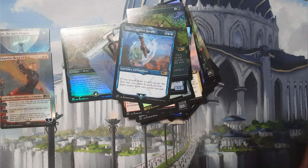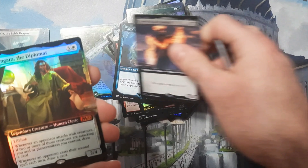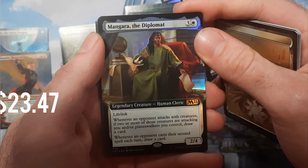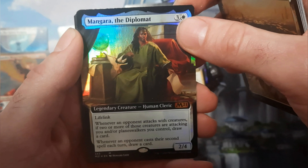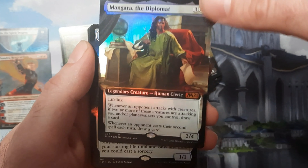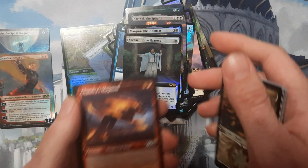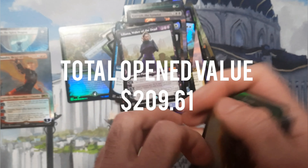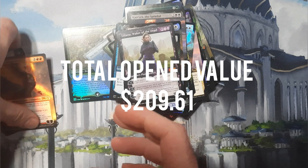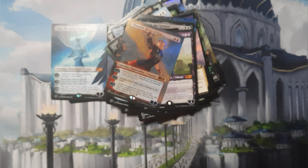Let's see what the last pack brings — no Grim Tutors yet, no Teferi planeswalkers, no Elder Gargoyle. See if that changes here. Oh cool, we got Mangara the Diplomat — extended art, sorry borderless foil on him, so that's cool, I've never pulled that exact version before. And same thing with Speaker of the Heavens. We're gonna end with Liliana and that's it. Kind of a weak box, but happy New Year!